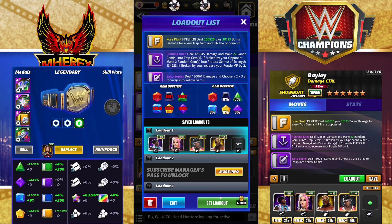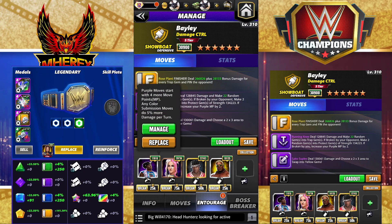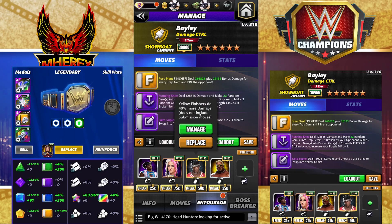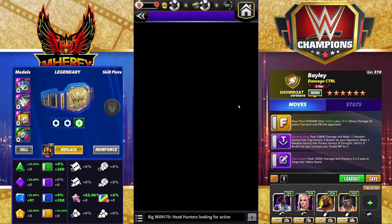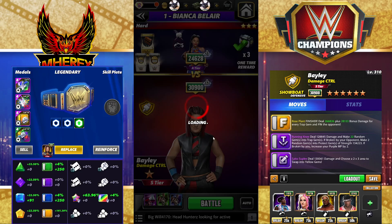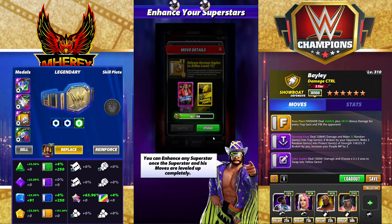Entourage — a handy loadout for this one. Woods for 4 more MP to start, 6-star Dakota Kai so trap gems do 50% more damage and you create 2 more, Hartruth so yellow finishers do 40% more damage, and Rikishi so the finisher will be charged in feud with a 2x3 match. The other neat feature is you can get the trap gem move off twice and have more traps on the board.